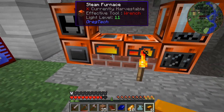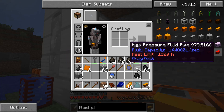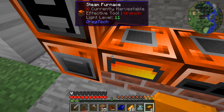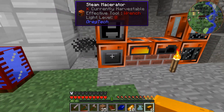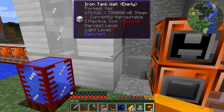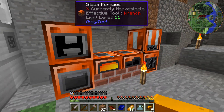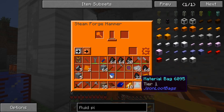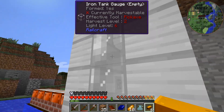The biggest machines to worry about are the alloy smelter and the forge hammer. Let's check the wiki - steel steam forge hammer: up to 32 for steam usage, just like the alloy smelter. This one's eight, and this one's only four, so these three running at the same time brings us up to 44, which is less than the 48 we have here. As you can tell by the fact that nothing here is running out of steam, which is very nice. Let's take half of that and convert it into plates.